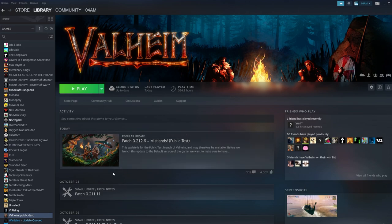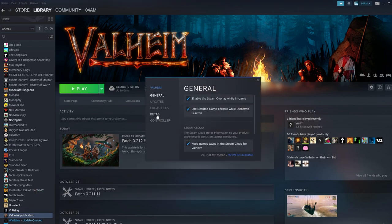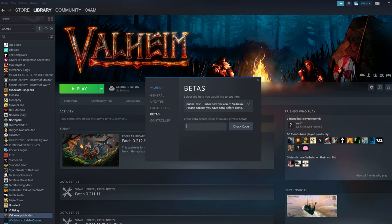Close this one and then go to Valheim in our library. In the bottom left we're going to right click, go to Properties, then search for the Beta tab and paste the 'yes I made backups' right here and press Check Code. Then it will say success, beta unlocked, and your game should update.